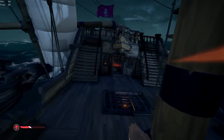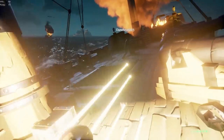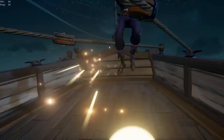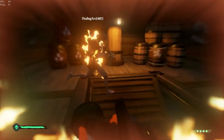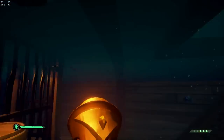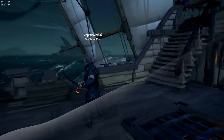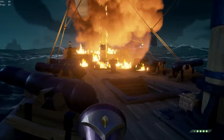The Blunderbuss is arguably the strongest weapon in Sea of Thieves, harboring the ability to one-shot enemies, knock enemies back, and be used both offensively and defensively. It's an amazing all-rounder, but it does come with its weaknesses, so today I will comprehensively analyse the Blunderbuss, helping you to get a deeper understanding of its uses.